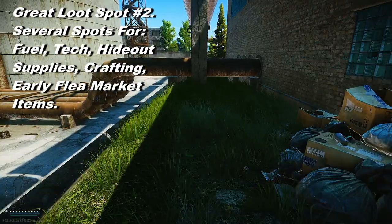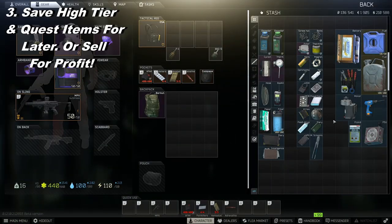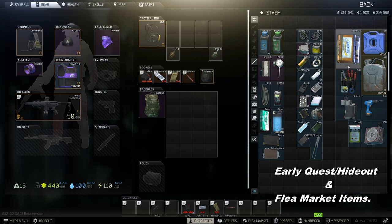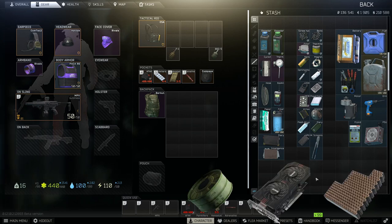As your attention levels up you get better rewards, but just be careful because stash areas are very high pop and you will most likely run into PvP there. Tip number three: always save your higher tier loot items and quest items for later, as this will really shorten the amount of time you spend in raids looking for these items. It'll also increase your profits later on when you unlock the flea market, which since 12.11 is now level 20.